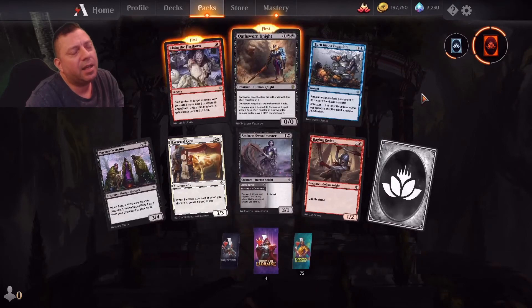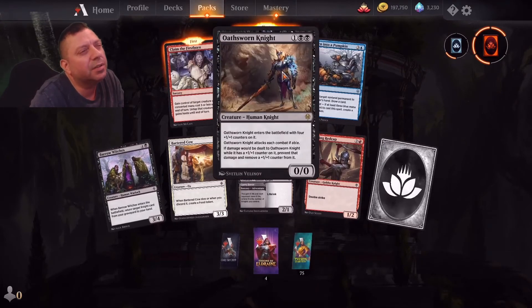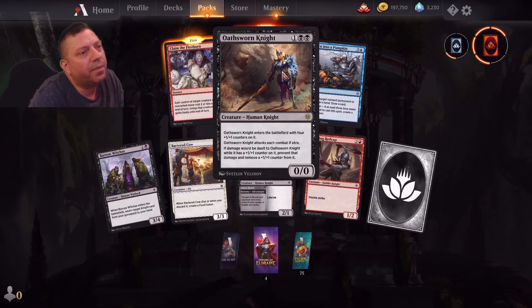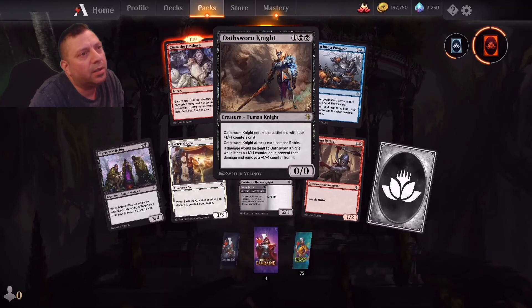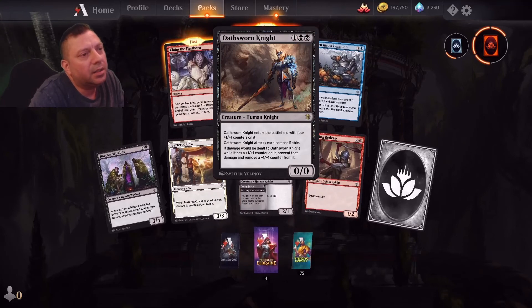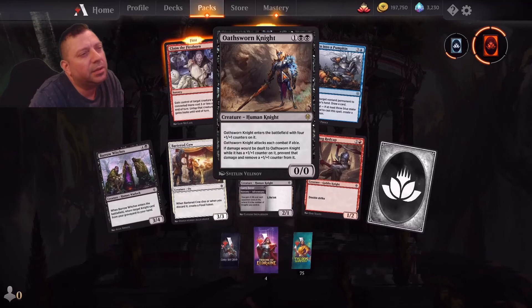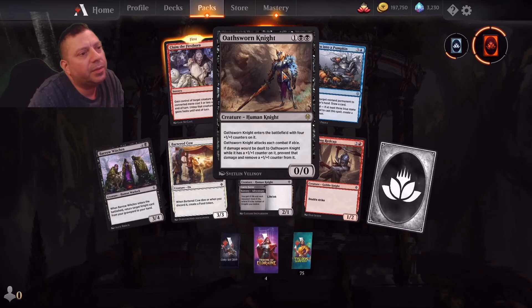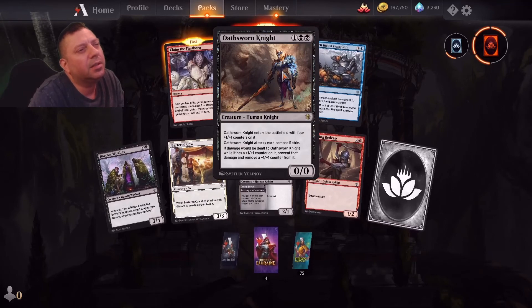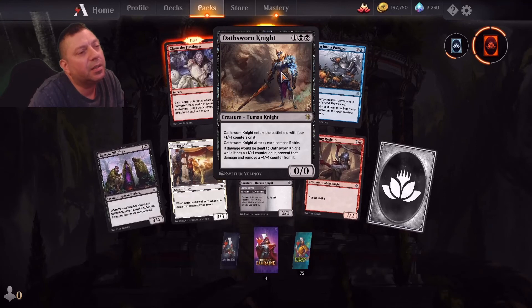Because you have all those high casting cost creatures. Here's another first — Oathsworn Knight. Enters the battlefield with four plus one counters on it. Each commander: if damage would be dealt to Oathsworn, and it has one counter on it, prevent that damage and remove one counter.